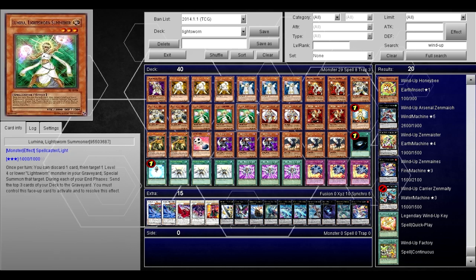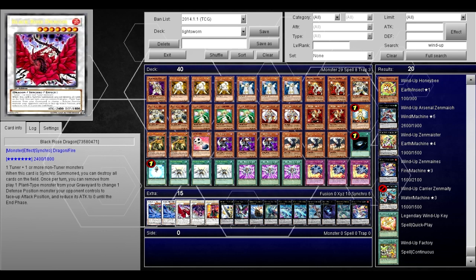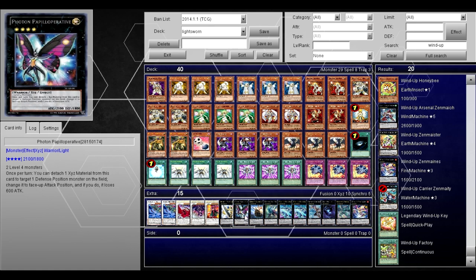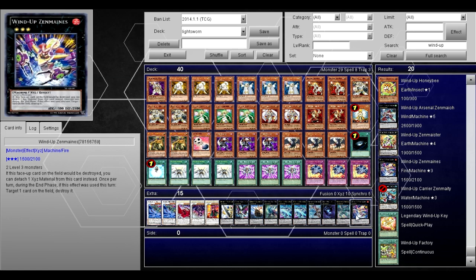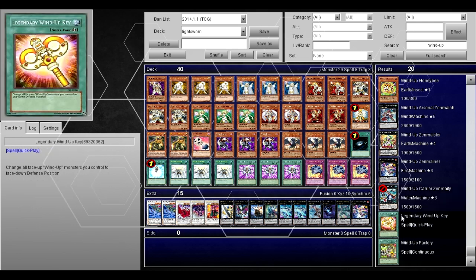For the extra deck: two Michael the Arch-Lightsworn — this card is awesome, not as good as Judgment Dragon obviously, but pretty good for banishing and easy to make. Black Rose Dragon because level eights are still fairly easy to make. Stardust in there, Utopia, Papilloperative, Direwolf, two Starliege Paladynamo, Maestroke, Number 11 Big Eye, Dweller, Gusto, and Zenmaines. Yeah, this deck is awesome.